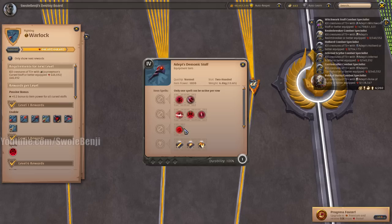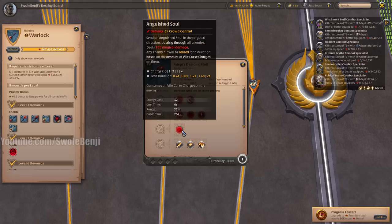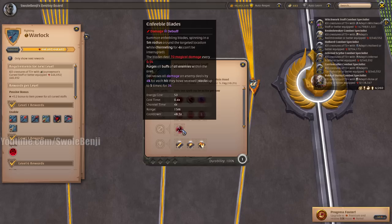The Demonic Staff used to be the meta weapon for Corrupted Dungeons and the Mists, but it was heavily nerfed. When you cast Anguished Soul, it eats all your charges. In a future patch it will only eat two charges — it's still kind of an iffy weapon. It might regain its status, but probably not.